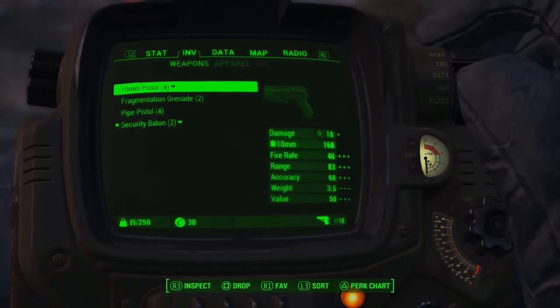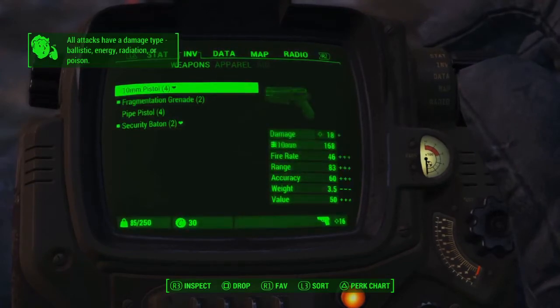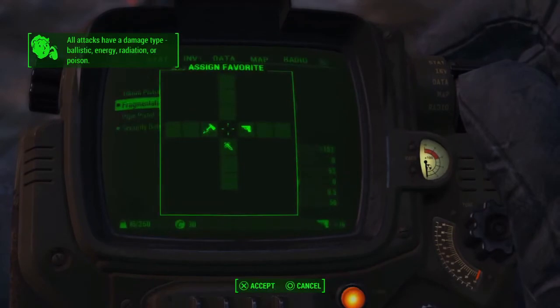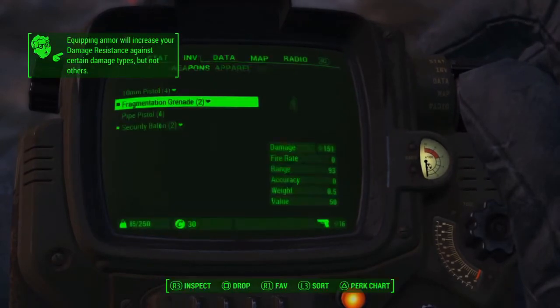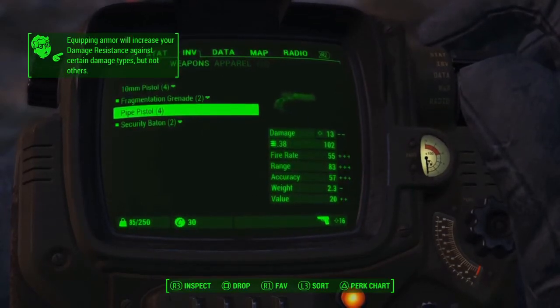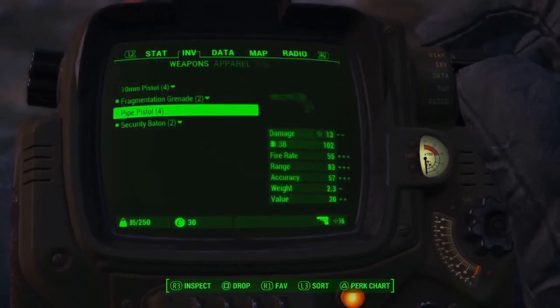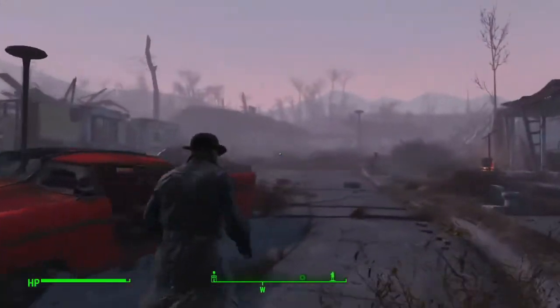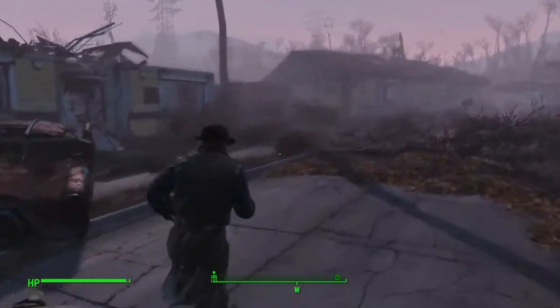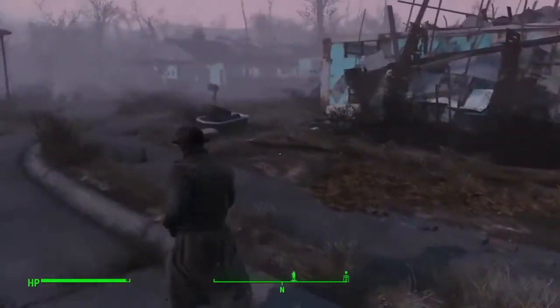We sold the 10 millimeter pistol. You can equip the grenade here — basically it goes in automatically. But you can also favorite it by putting R1. And the pipe pistol — it's not nearly as good. You can see 13 damage. 10 millimeter does 18 damage. So it's not nearly as good, but you can equip it anyways. The pipe pistol is very easy to customize. It's like a fake gun that you just built from nothing.